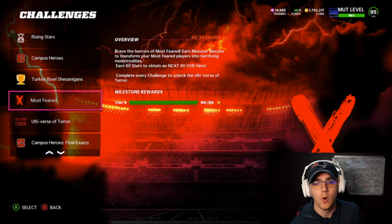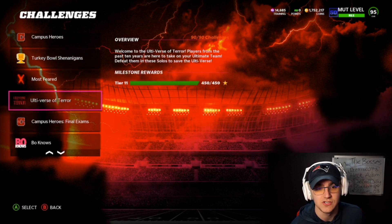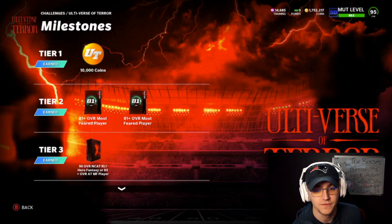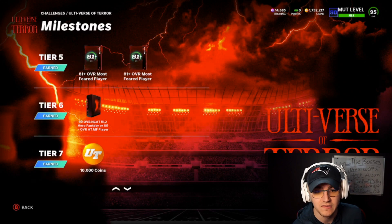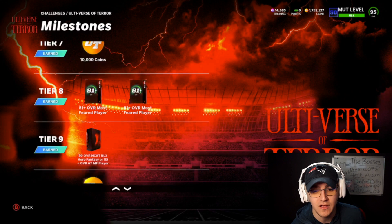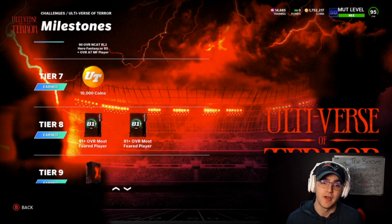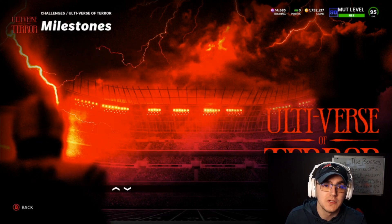Next are the Most Fear challenges. You need to grind through 30 out of 30 Most Fear challenges, and completing all 30 unlocks the Ultraverse of Terror challenges. None of these are amazing individually, but grinding Most Fear to unlock Ultraverse of Terror gives you a 90 overall end cat or an 85-plus release and 81-plus rewards — lots of opportunities to get really good players for your team or auctionable players to increase your coin stack.